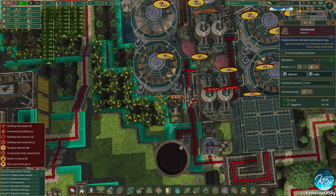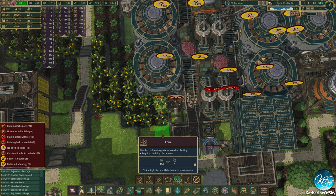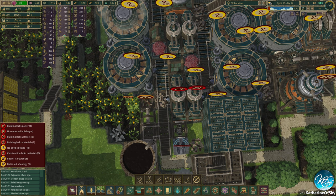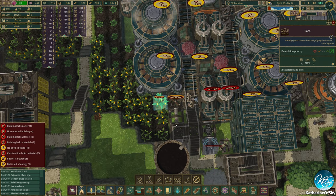We can put two more corn crops over here, which we didn't think of before — corn, go here. Come on beavers, fix this, because that's why these food places haven't been operating. Come on folks.